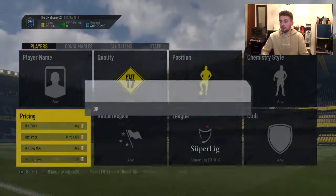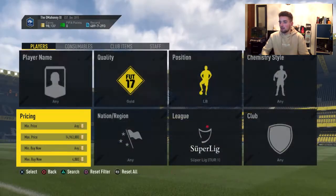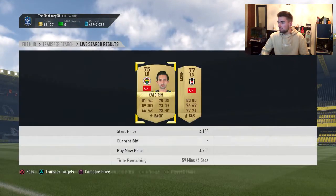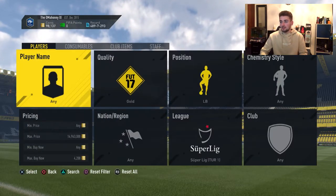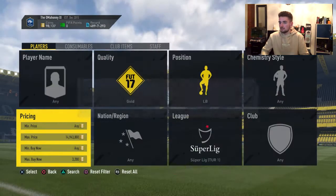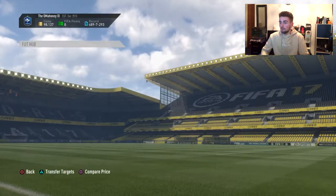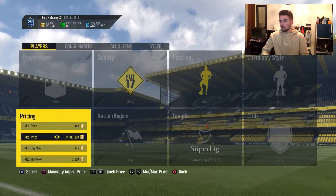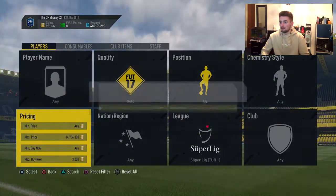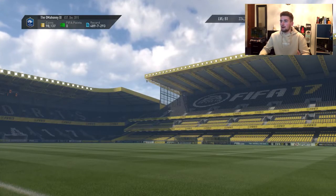Left backs are going for even more than right backs. Right backs were around 3k and left backs are going for 3.1k, 3.4k, 3.5k — even 4k! They're absolutely insane. I'd put them up for about 4k to 4.2k to be safe. I'm going to drop my search down to 3,000 coins to see if any pop up. I've been market banned so I'm going to have to give up with this one.